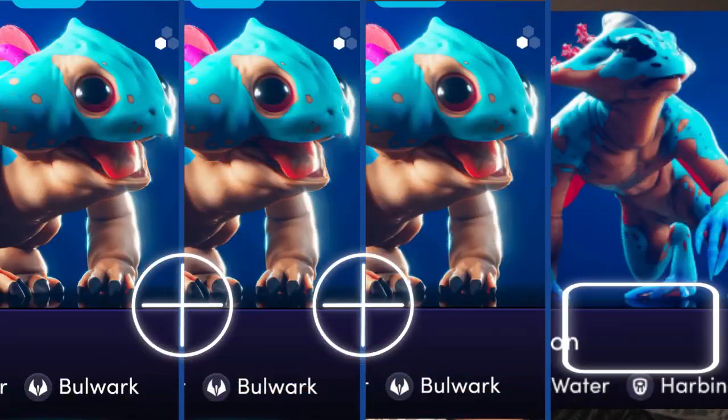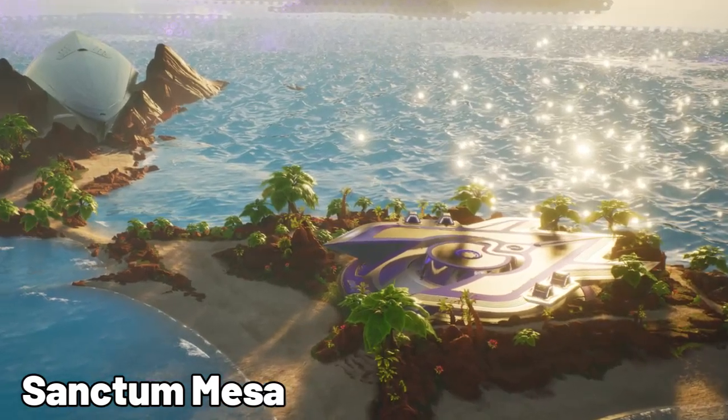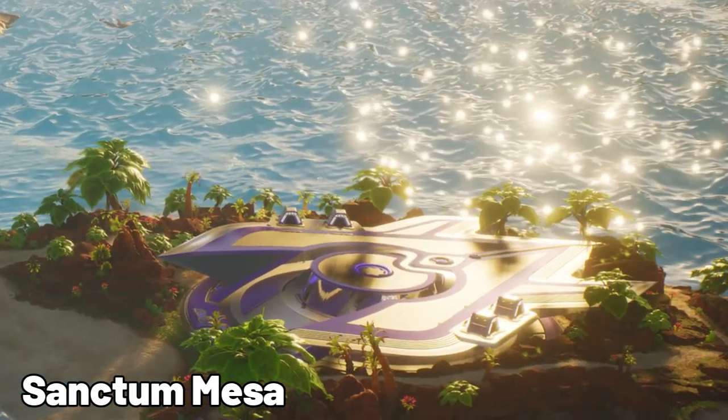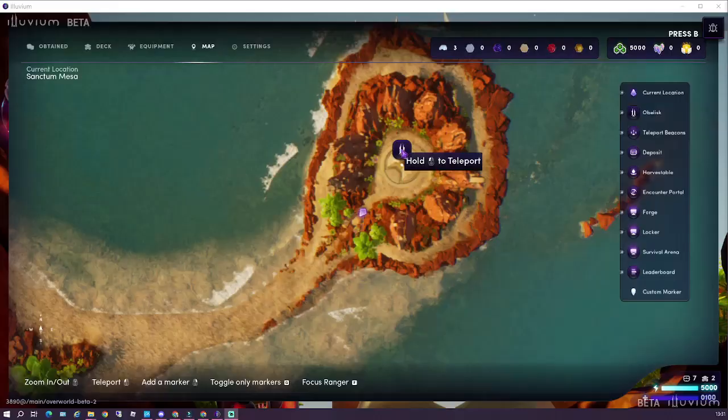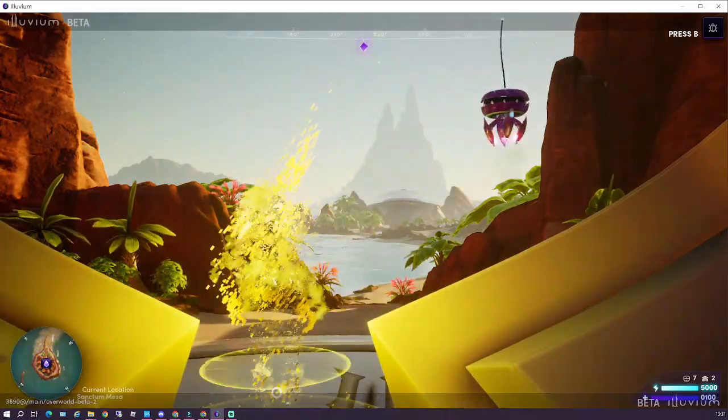To evolve Illuvials like Atlas, you need three of them and then burn those NFTs to create an Axon. This helps limit the supply of NFTs and ensures everything isn't ballooning out of control, pushing players toward higher tier NFTs such as a Ramfire or an Adorius. Sanctum Mesa is the hub of the Illuvium Overworld where you can craft and organize all your items. When you want to adventure and capture Illuvials, you travel to the obelisk and fast travel to the region of your choice.